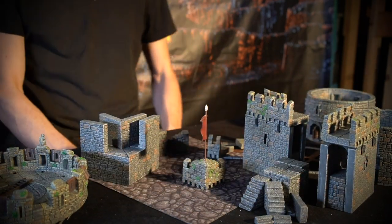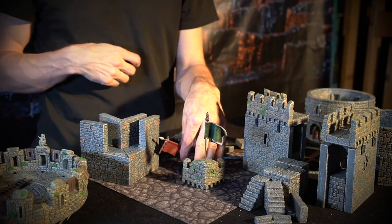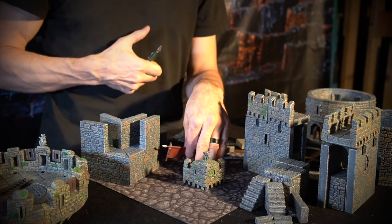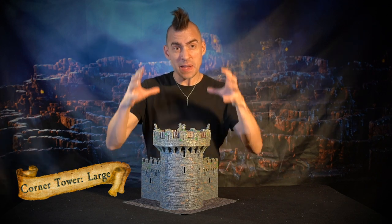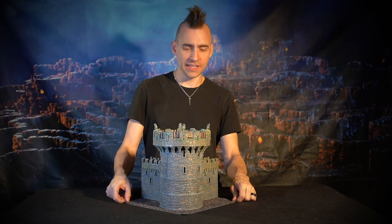For variety, we've got an alternate flag if you want to change out your flag — and of course that's a pole accessory hole, so you can put any of our pole accessories in there and vice versa. That's our large corner tower: a big, beefy tower that looks awesome on any castle build.